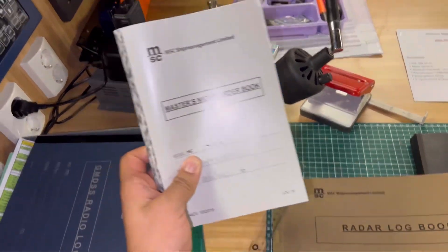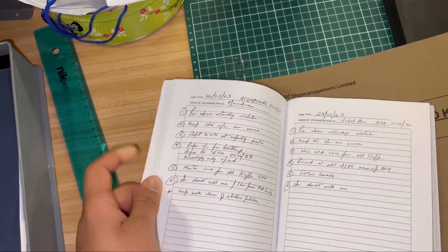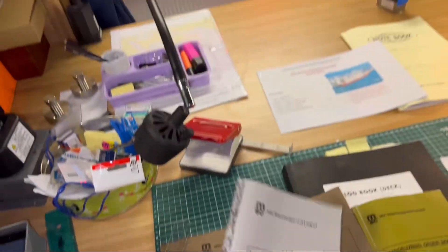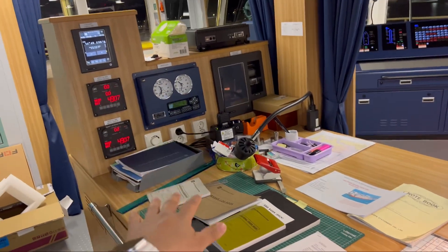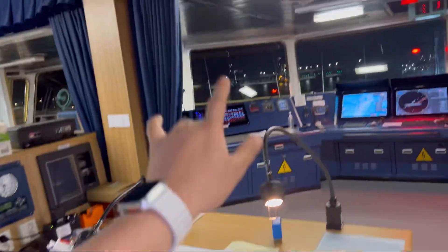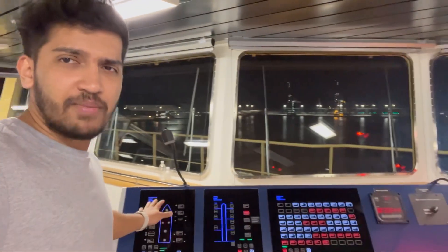This is called the master's night order book. Every night the captain writes night orders to be followed by all navigating officers. There's a lot of things here, but without getting into too much detail, let's check every equipment one by one.